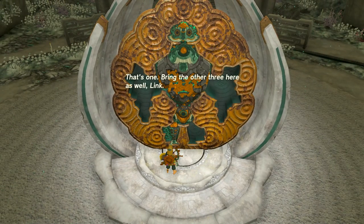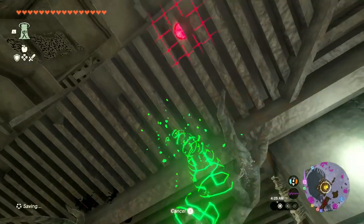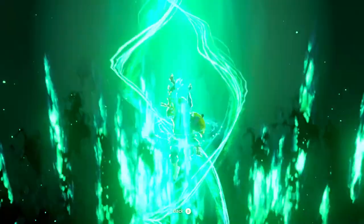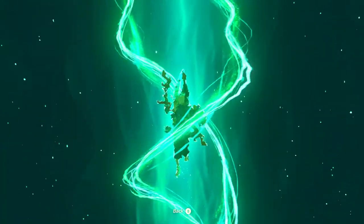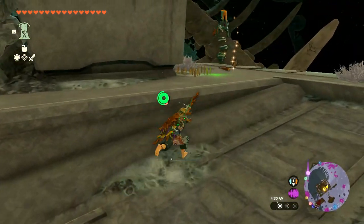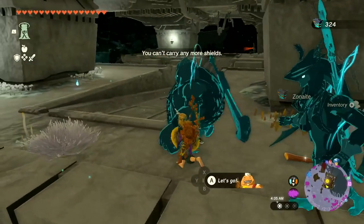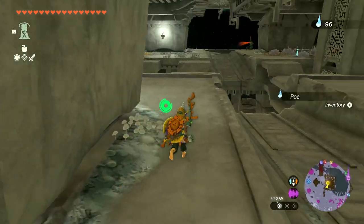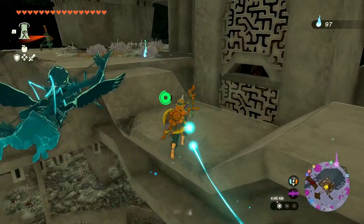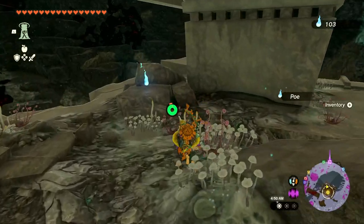Minaru says: 'That's one — bring the other three here as well, Link.' I'm on it. Let's get to the upper parts if we can. It looks like there were a lot of Poes if nothing else. One-shot takedown is always nice. Not super strong opponents. There's a smaller Poe here, but the ones with green flame usually give us more. I'll grab this one — that's five of them.